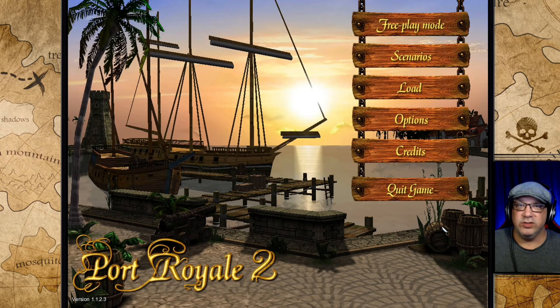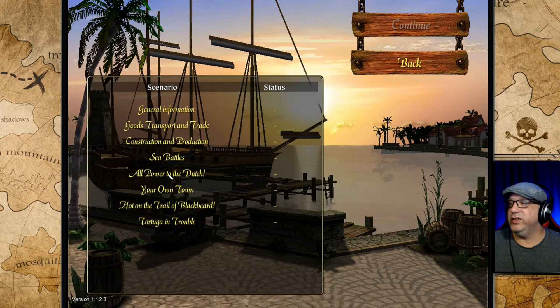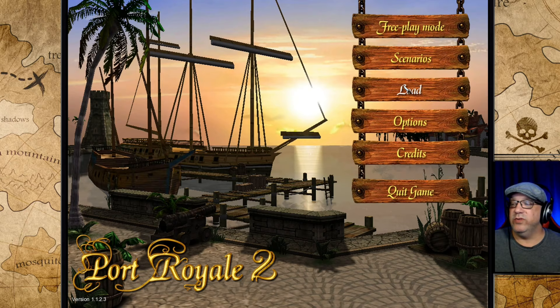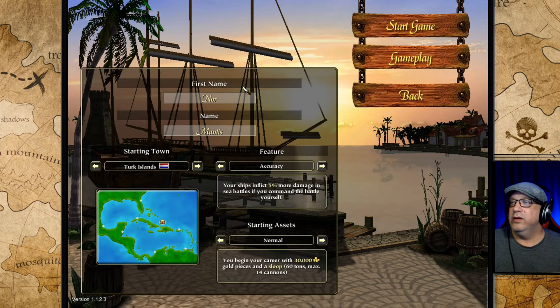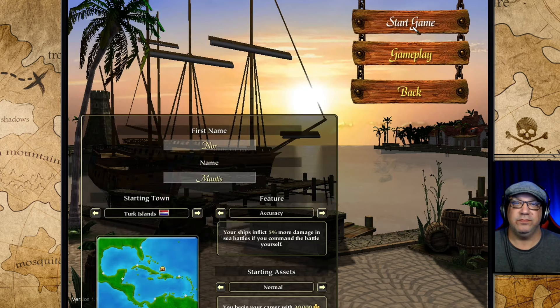Hello everyone, I'm the Old Guy and welcome to my let's play of Port Royale 2. This is the first episode and we're about to start a new game. In this series we're going to be playing free play mode. In the last series we went through every single one of the missions and completed them. This time my name is already set up — Turk Island is what I want, and the five percent more damage in sea battles if you command the battle yourself. We're starting with normal assets, so let's get straight to it.